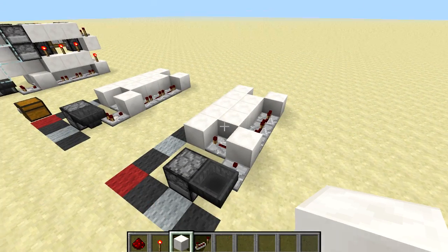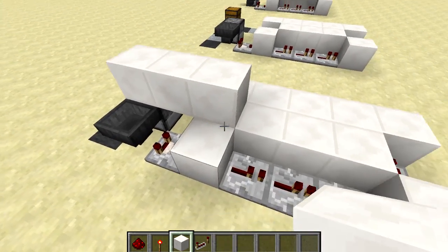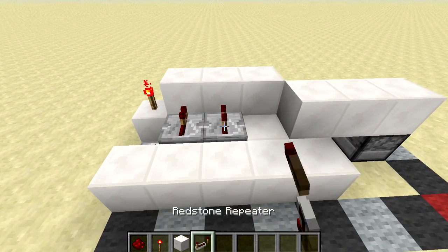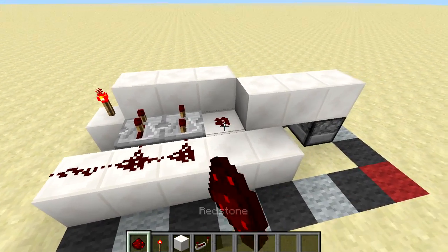Now we need to place three blocks at the front on top of the dropper like this, and you also need to put an item inside of that dropper as well. Then another three blocks over here, put a torch on the corner, two repeaters like this — put this one on the fourth setting and this one on the second — and then put redstone down on top of these blocks.